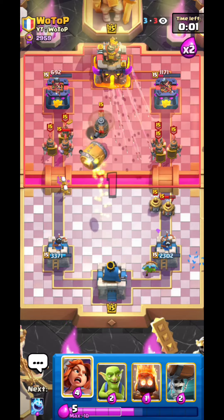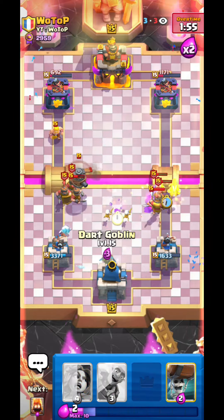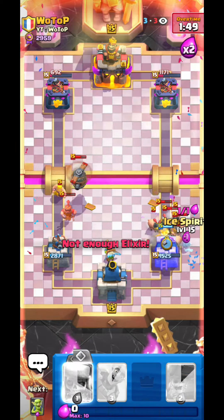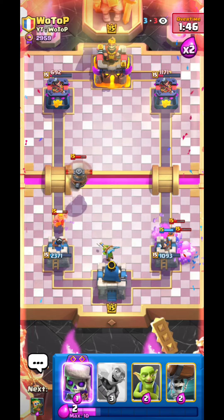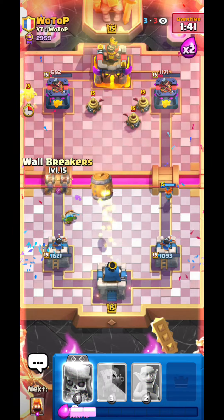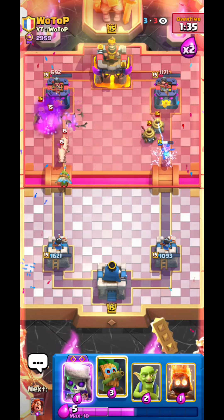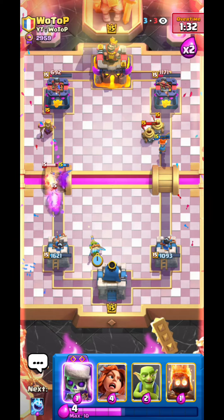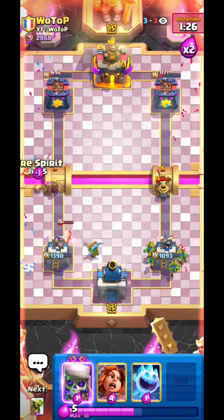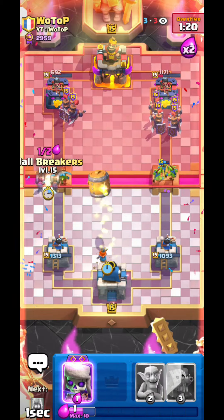Now we have to be a little bit careful. Just gonna go for valk. Not the best piggies from him — he should have split them in my opinion. I can just go valk ice spirit and that does a pretty good job countering that. I feel like if he would have gone for split piggies it would have been a lot more trouble for me to defend. Not the best wall breaker timing with the mother witch there to be honest. Dark goblin putting in work against those piggies — really nice. Also gonna clean up the mother witch.